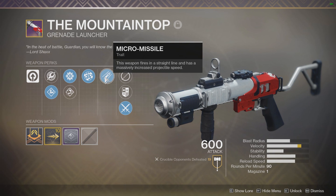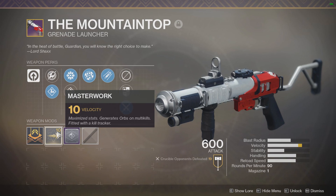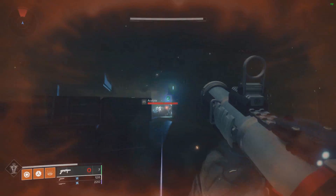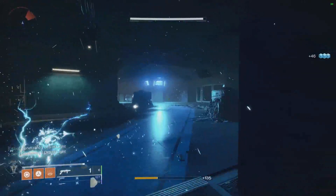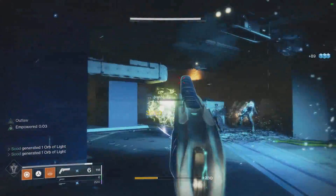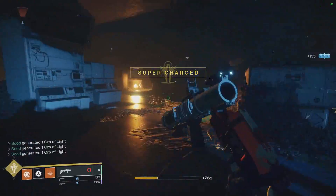This weapon fires in a straight line and has a massively increased projectile speed. This gun is unlike any other grenade launcher in the game — it almost fires more like a rocket launcher, going in a perfectly straight line forever. It has no damage drop-off or anything like that, so it almost acts more like a rocket launcher but in grenade launcher form, if that makes any sense.